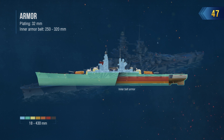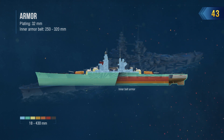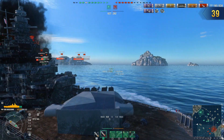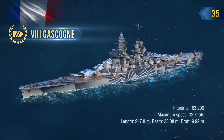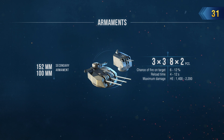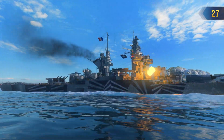A low-slung citadel and perfect multilayered armor help the French Lady to counteract enemy salvos. She also has a unique Repair Party consumable that recharges twice as fast as the original. However, the battleship's HP isn't that impressive. Gascoyne has great secondary armament, with a good firing rate and firing range of 10.6 km when fully upgraded.